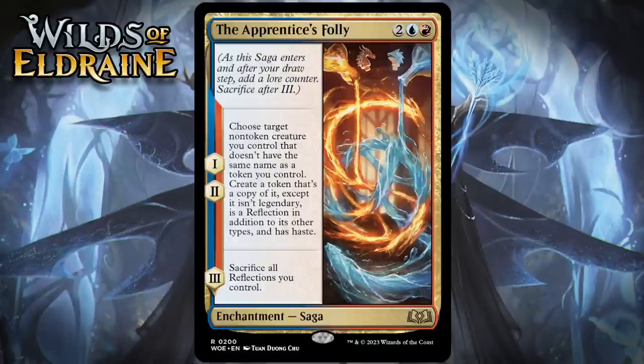Keep in mind you do need at least two non-token creatures to fully take advantage of chapter one and two, because you can't copy something that you already have a token of. Haste means that first copy is even going to attack twice, but there is some bad news. First, you need to have a board that's decently developed enough that you can really go crazy with chapter one and two, because if you're making a copy of like a 2/2, it's really not going to be very exciting.